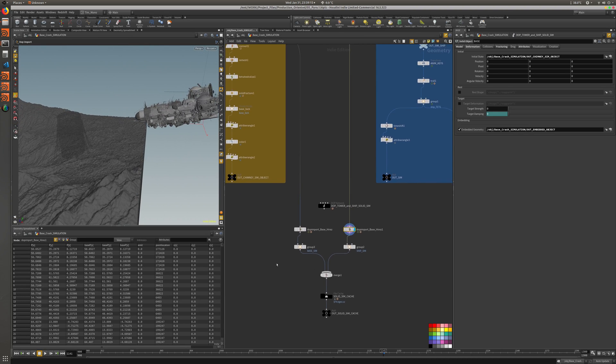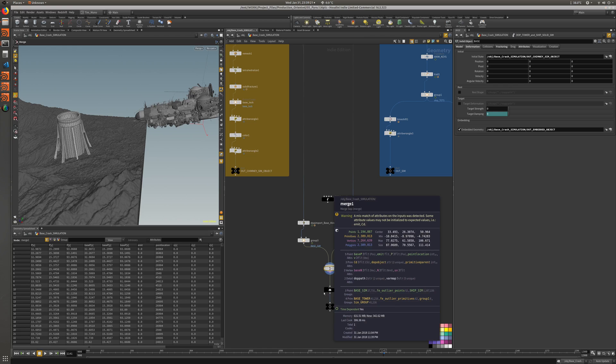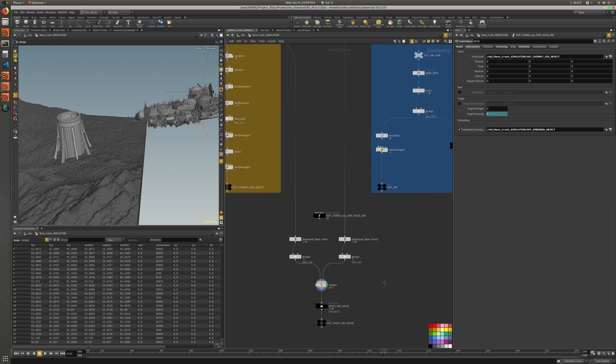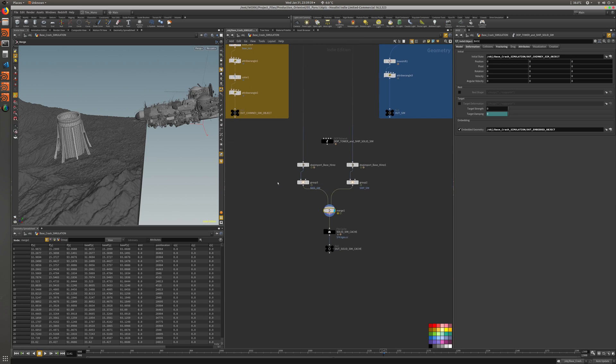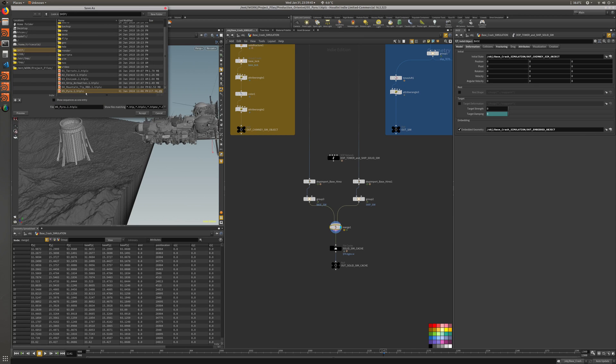So what we need now is basically these two groups, because we're going to cache this geo, and then we will be able to separate the caches using base-sim and ship-sim. I'm going to keep everything now because I'm not sure if I was using those attributes later on. Let's save. These are scene 06 solid-sim, and then we're going to have solid-sim pyro.